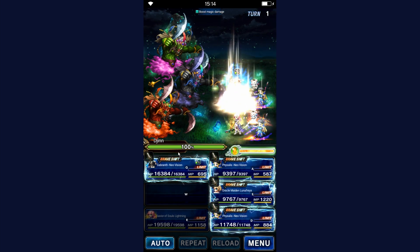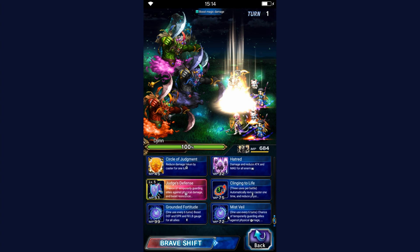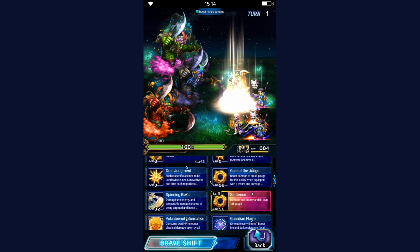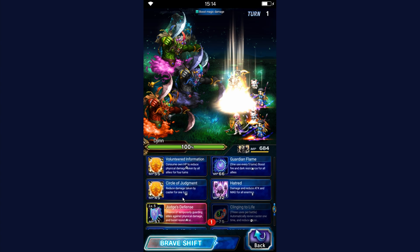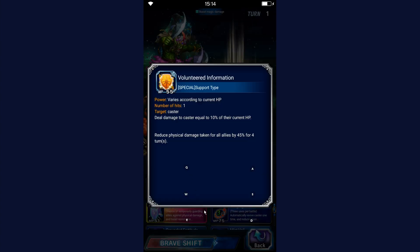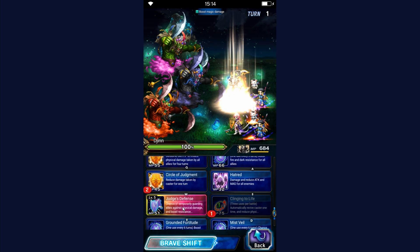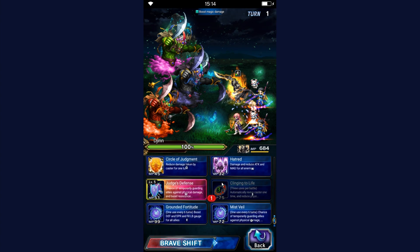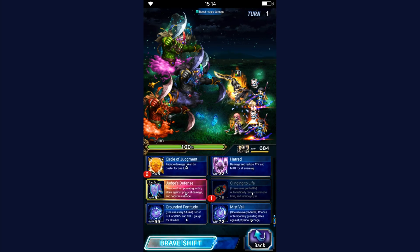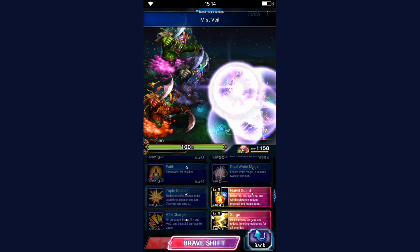Let's hope Gabranth doesn't die because on my last attempt he actually did. I'm just going to start off with Clinging to Life. Physical damage taken — okay, Clinging to Life, Circle of Judgment, Judge's Defense. Even better: Clinging to Life, Circle, and Mist Veil. Okay, we are good to go.